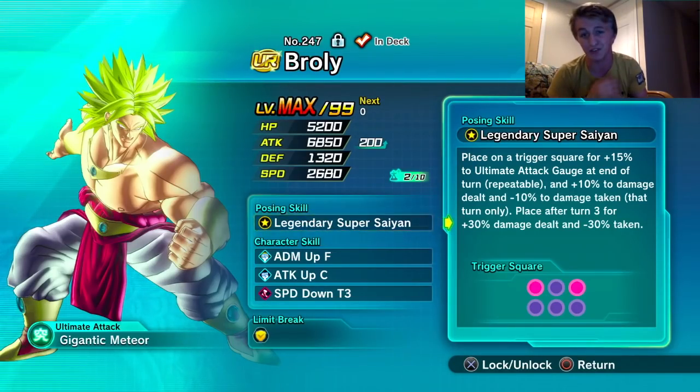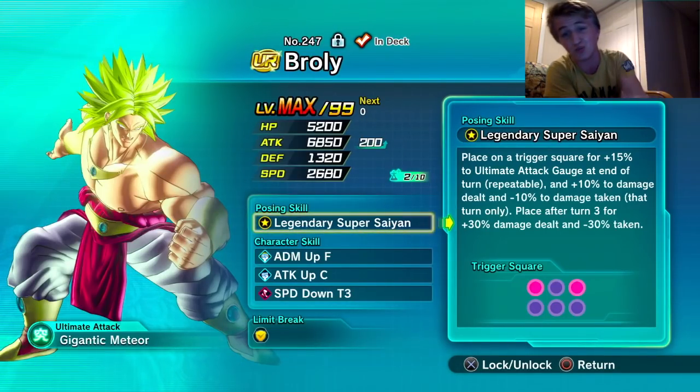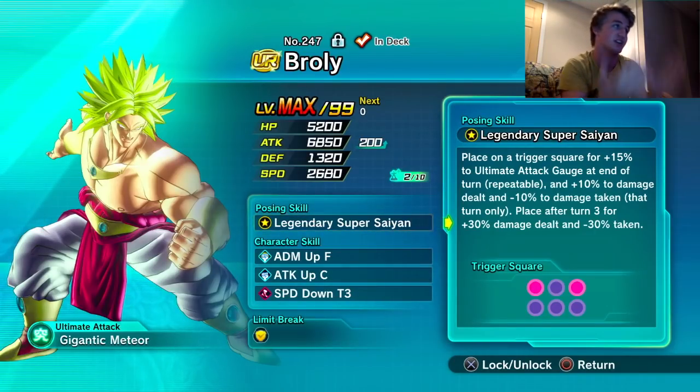What's up everybody, it is your boy Mugdoodoodoo and we're back with some Hero Colosseum. Shoutout to Prince Kaza — you gave me this team build a while ago and I never did it.